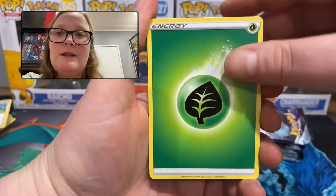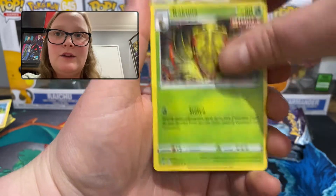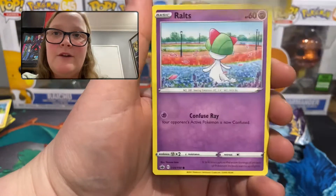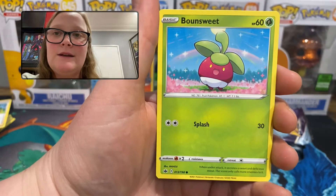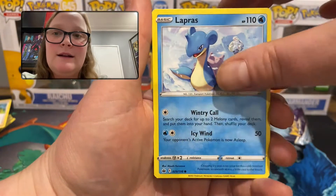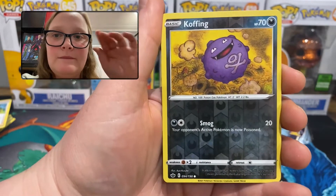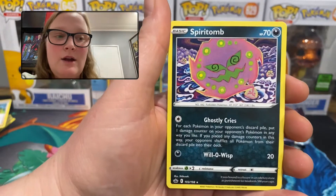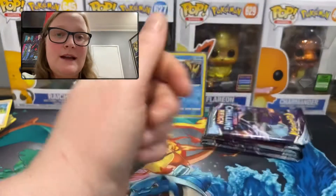We're starting with a grass energy — Flaffy, Coonah, Karen's Conviction, Aaron, Ralts, Venipede, Bounce Sweet, Lapras. The reverse holo is a common Koffing, and the rare is a regular rare — Spiritomb. All right, so we're starting with a regular rare.